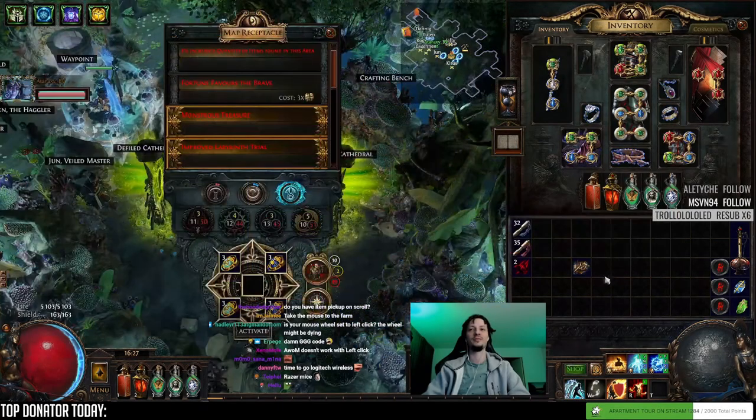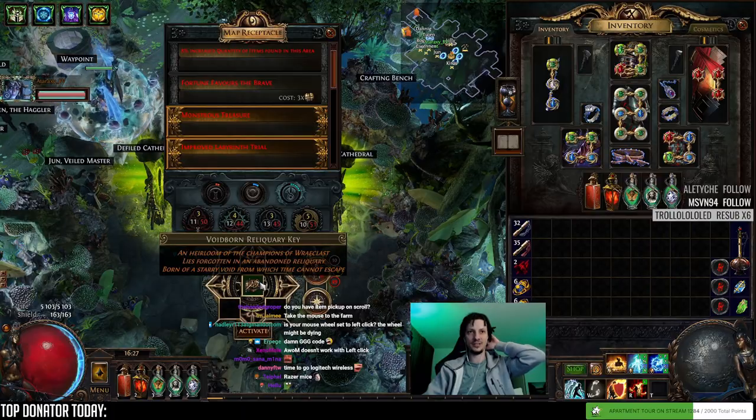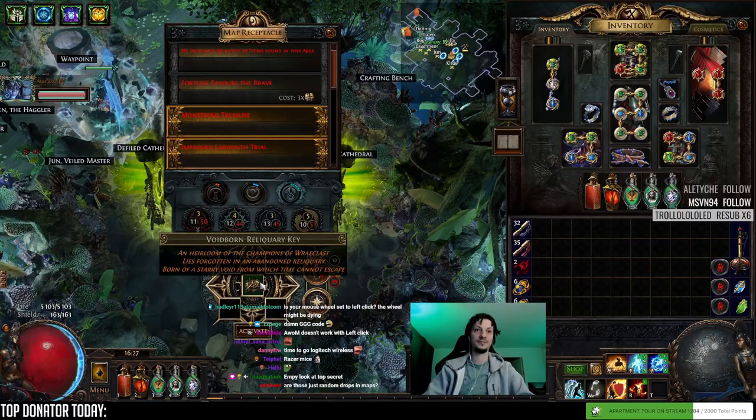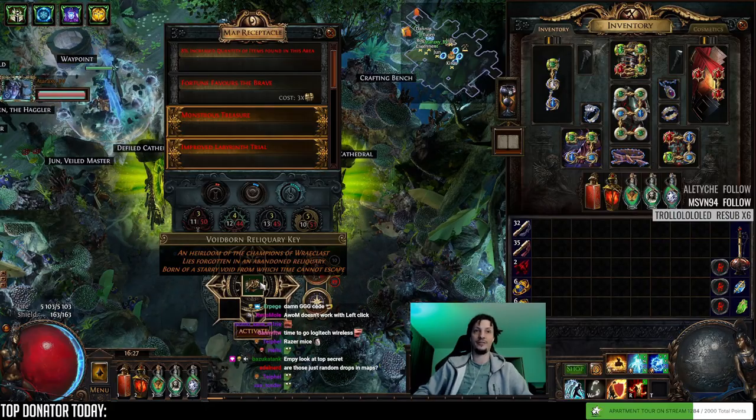First Relic Key of the League. They just patched these last night, so these can drop now. And I think it can be any unique in the game with a foil, or anything that someone picked.